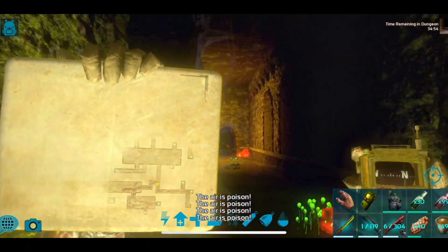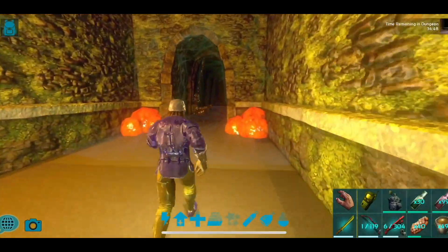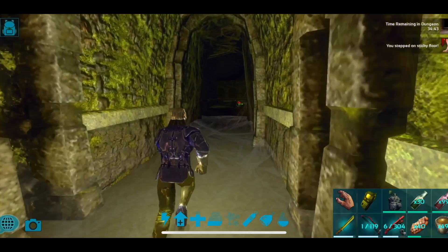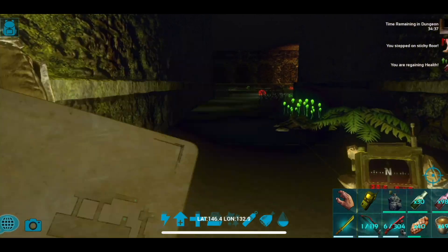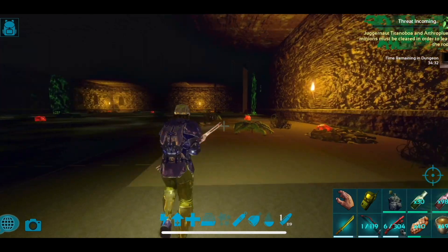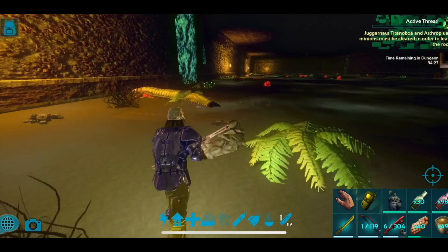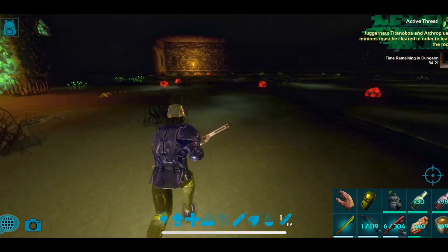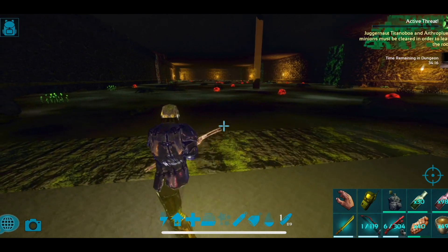Up to the north we go — we have an axe trap and an event room. I'm pretty sure 100% that this room is going to be Arthropura and Titanboas. The snake will flee from you and the Arthos are very, very slow. What I'm going to do is run to the very other side and let the Arthos come to me because they will split off from the snake.